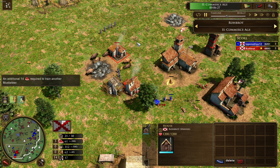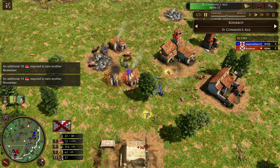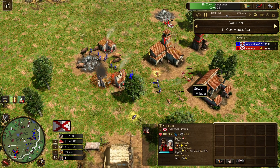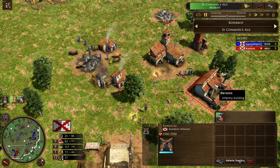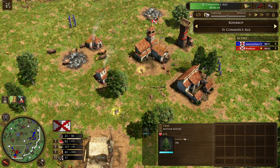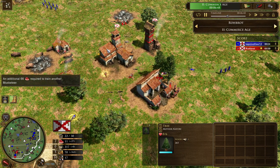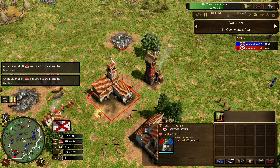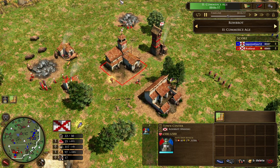Another batch of five musketeers comes in — they try to come from the sides to avoid the outpost so they don't take unnecessary damage. Robrod also has musketeers in queue, producing four, maybe a fifth one. But now Lapsisotillas is backing up for the moment, probably knowing that his opponent is aging and he can't do much with his 12 musketeers.